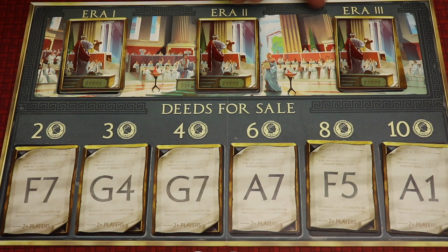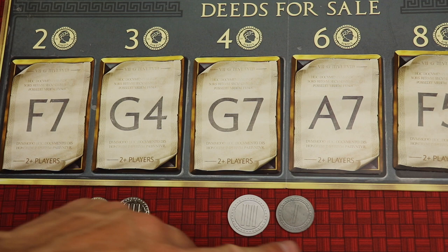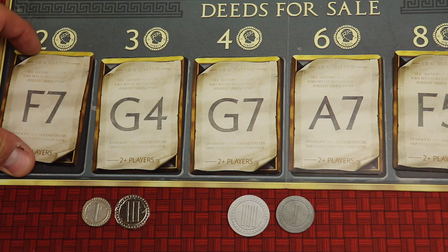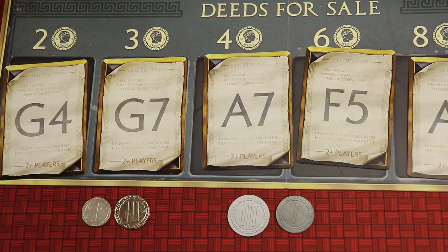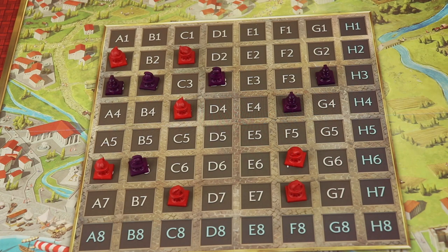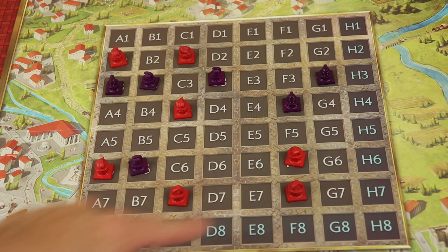There are only three things you can do on your turn. One of them is buy a deed — if you want a spot, you pay the coins that are just above it. Coins come both in cardboard and, in this version, metal — I believe all Kickstarter versions had metal coins. You pay two coins to the bank, take the deed, and build a plot of land. The slots slide down and a new one comes out — they're more expensive the newer they are. You'd immediately place your plot of land because you own it. You're trying to build up bigger and bigger buildings, so having ones next to each other is a good idea.